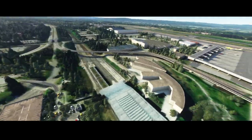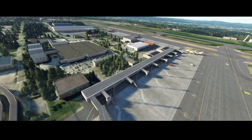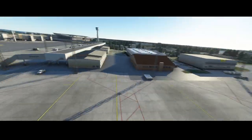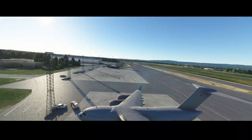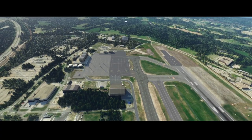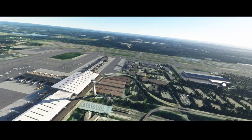Over there you can see a train station with a high-speed train to the city itself. Continuing to the smaller side of the airport, it also has smaller gates with no jetways so you need to walk to the aircraft. There are also terminal buildings for well-known package delivery services, a C-17, and some large hangars.